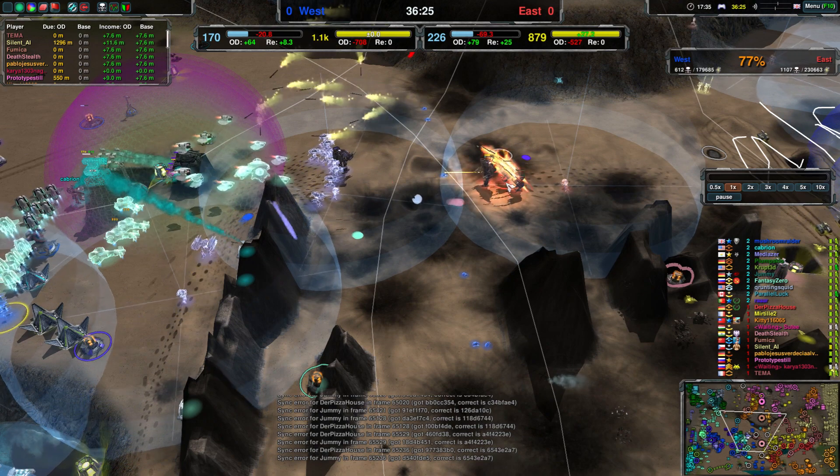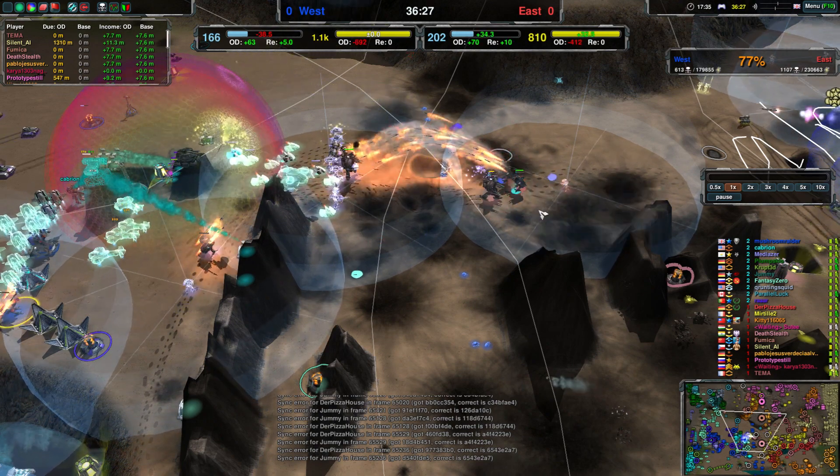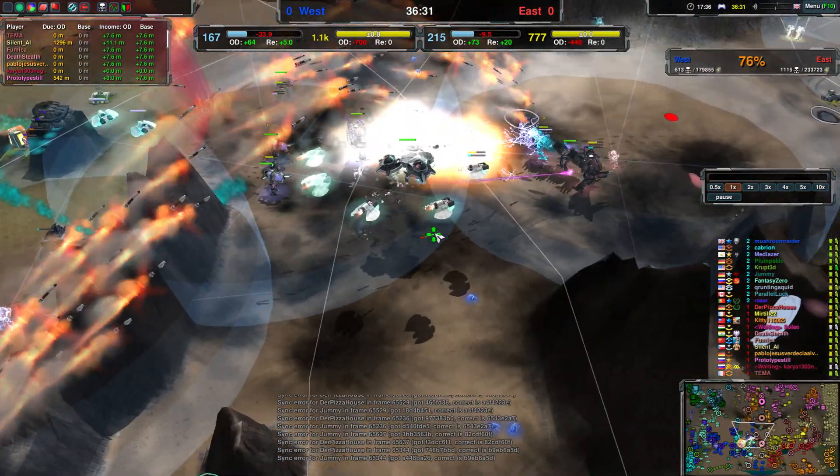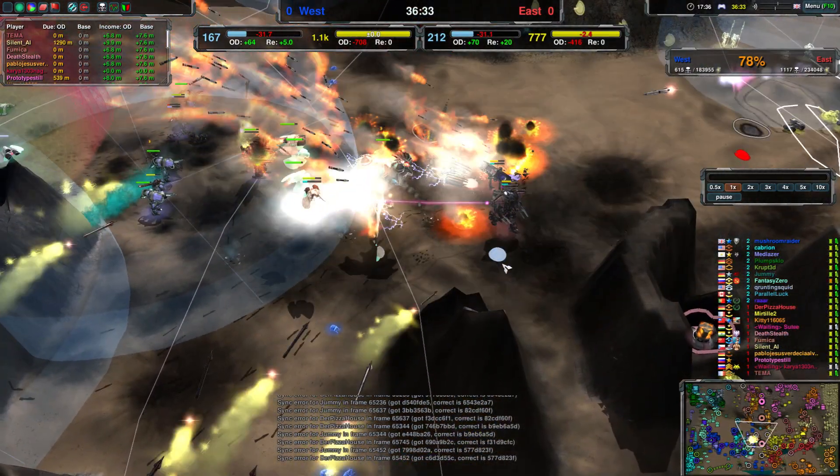Over there, Paladin versus Paladin — who has the better support? There are a couple of Merlins over there for Team East, and a couple of stationary knights for Team West. But they also have a Crow and Merlins and another paladin.